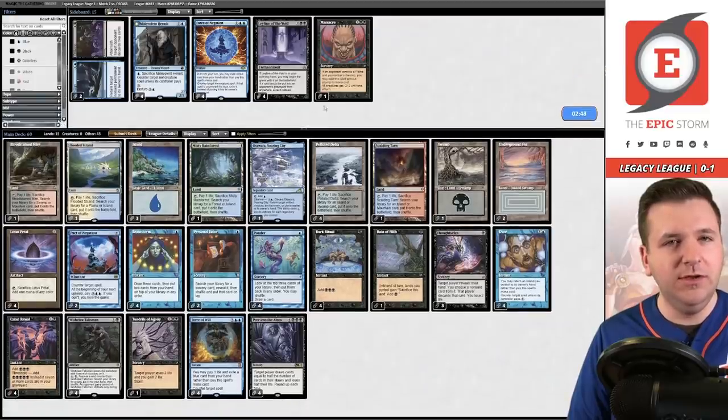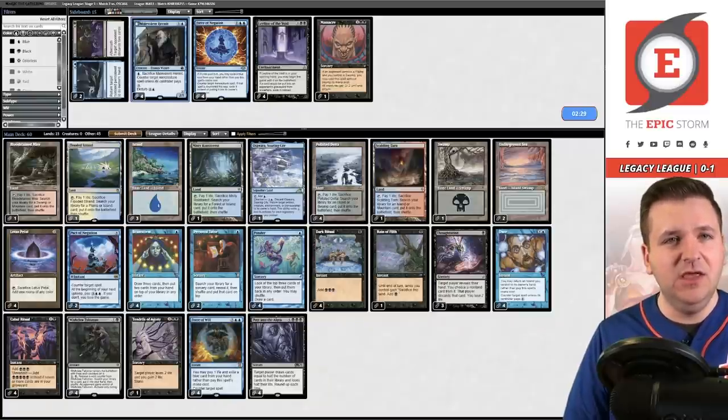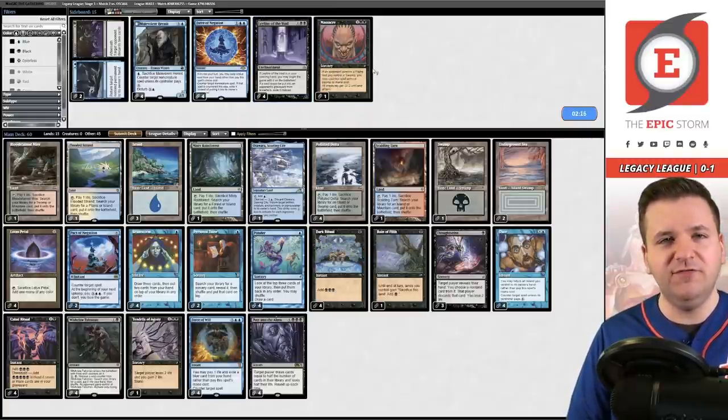We got game one. I feel like our main deck is kind of set up for this matchup. I don't love Malevolent Hermit here because we're facing a Pyroblast and Lightning Bolt strategy — it seems sketchy. Not really a Force of Negation matchup. Some people like boarding in Leyline versus this deck because it slows down Mercurial Tide. But we already saw the Delvers out of this opponent, so I think we just resubmit.